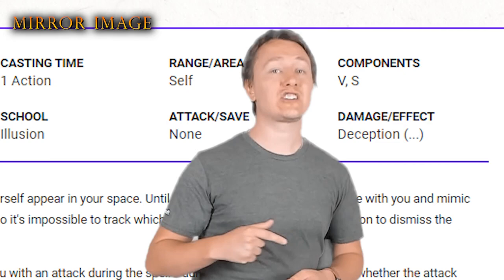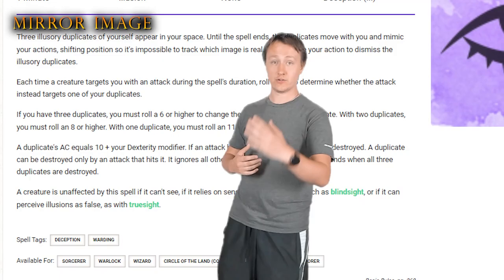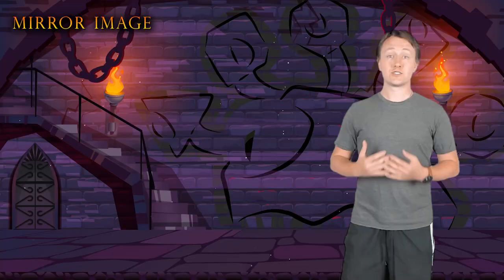Each time an illusion is attacked, it is destroyed and adjusts the difficulty of the next attack. All of this happens prior to the creature actually rolling for their attack, so it is possible that if a creature attacks an illusion instead of yourself, they may still miss the illusion. Starting off, there's only a 25% to 50% chance that you will be struck with the attack.